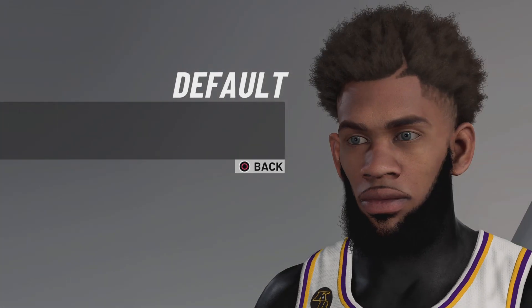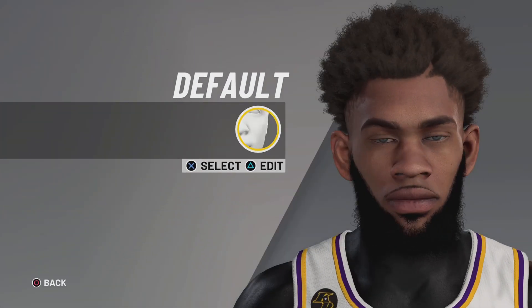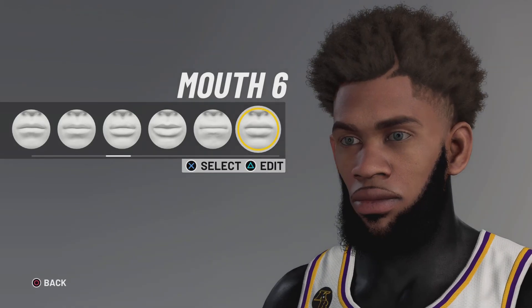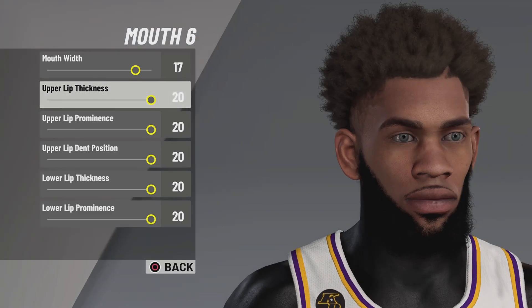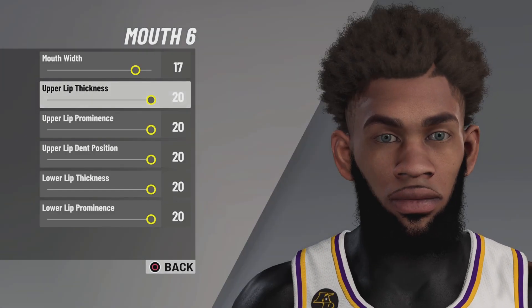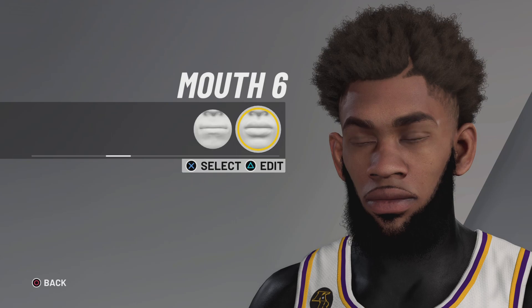For cheeks, keep it default — otherwise you get a LeBron face. Now the beard — this is the best beard in the game. Keep everything default, so everything is zero. Click triangle to edit. Mouth width you want to keep on 17, and every upper lip and lower lip setting you want to keep on 20. Keep everything with the same name at the same value.